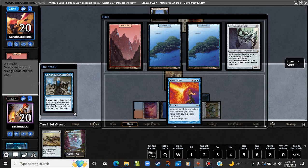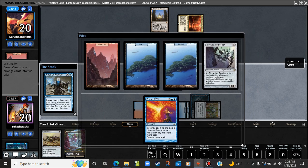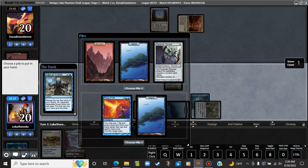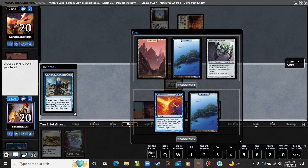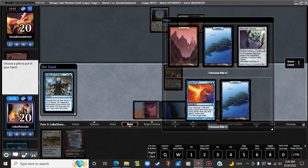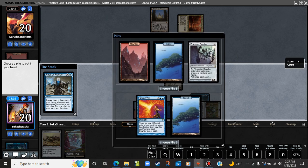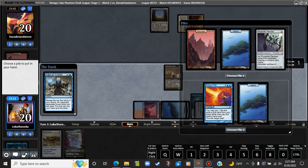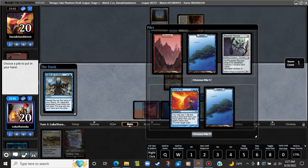This is a pretty easy turn — play out the Phyrexian Revoker. Force of Will Island here makes me want to keep the Phyrexian Revoker, Island, Mountain. But I think we can afford to take the Force of Will because the Phyrexian Revoker doesn't really nail anything right now anyway. It's not like we can cast a Batterskull on anybody. We can cast a Phyrexian Revoker. We're going to take the Force of Will.